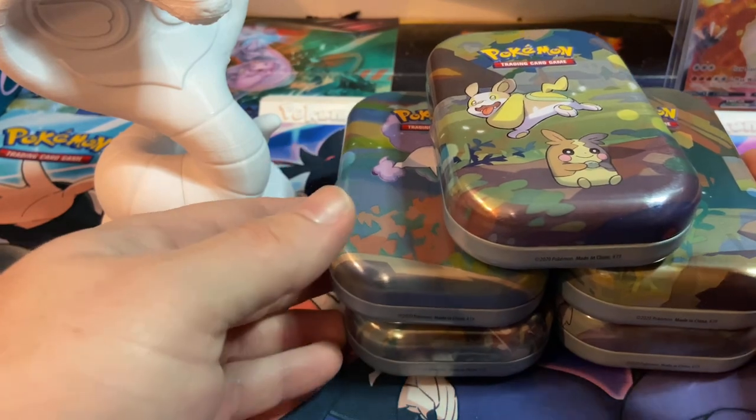What is going on Poke brothers and sisters, my name is Brandon aka Captain Muddy, welcome to Captain Muddy Games. In today's video we're opening up all five of the Galarian Friends mini tins. I got all five of them here — I got them on eBay, they look to be not tampered with. I picked them up for 38 bucks, which I thought was a pretty good deal.